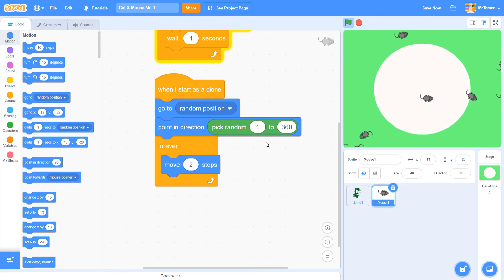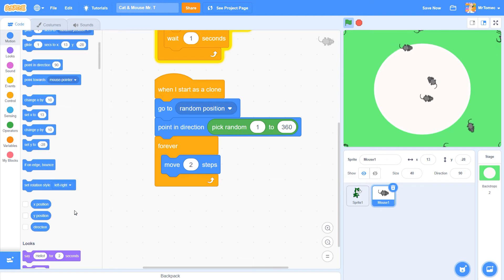We've got these guys bashing into the wall, so let's tell them that every time they hit a wall they should bounce off and head back into the play area. You could do this with a bit of math and playing with angles, but Scratch has already done the work with a special motion block called 'if on edge bounce.' We need to be checking for wall collisions pretty much every turn, so we need to put this block inside our forever loop. Let's test it out — as we hoped, the mice are now bouncing off the screen. There's no escape now, little guys.